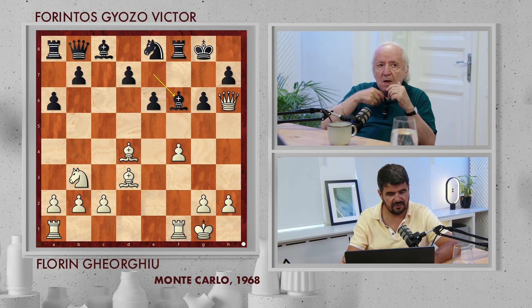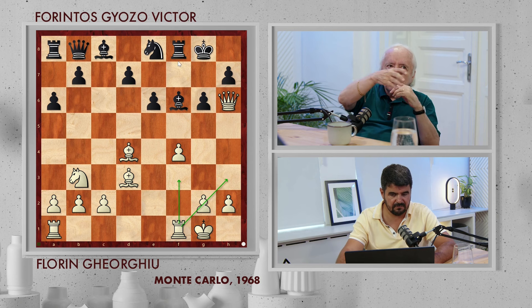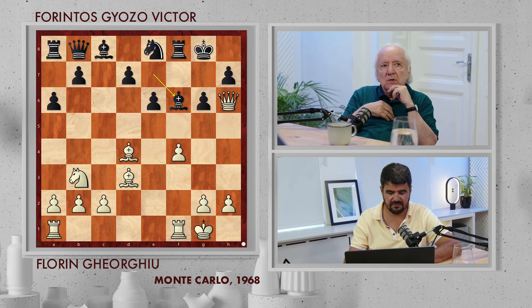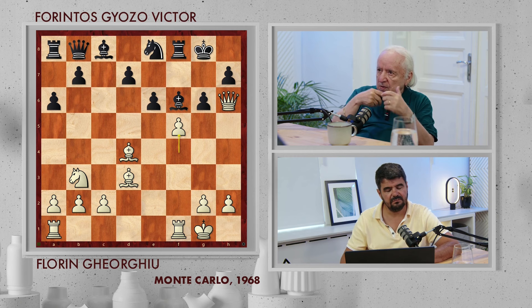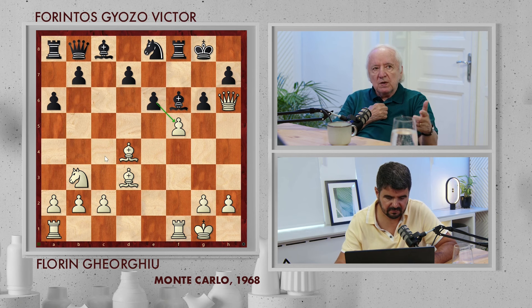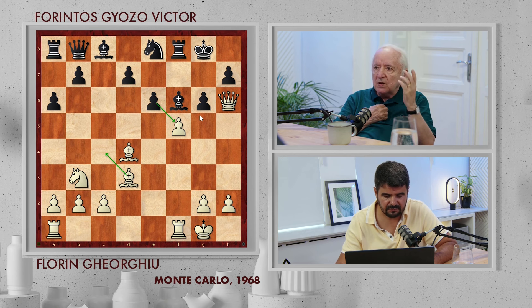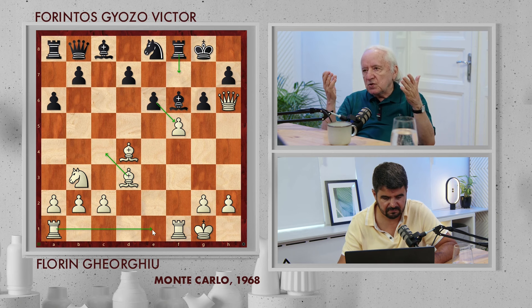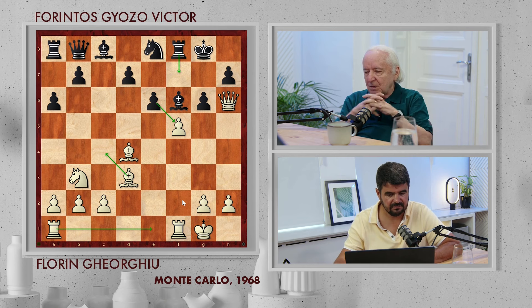We want to bring every piece into the attack because for the moment he has two pieces that don't play — the queen from b8 and the rook from a8, they are far away. So Bishop takes f6, and now we play f5 quickly to open again the position. If he has no time to take with the e-pawn because he loses immediately after Bishop c4 check. If he takes with the e-pawn on f5, Bishop c4 check and resigns immediately.